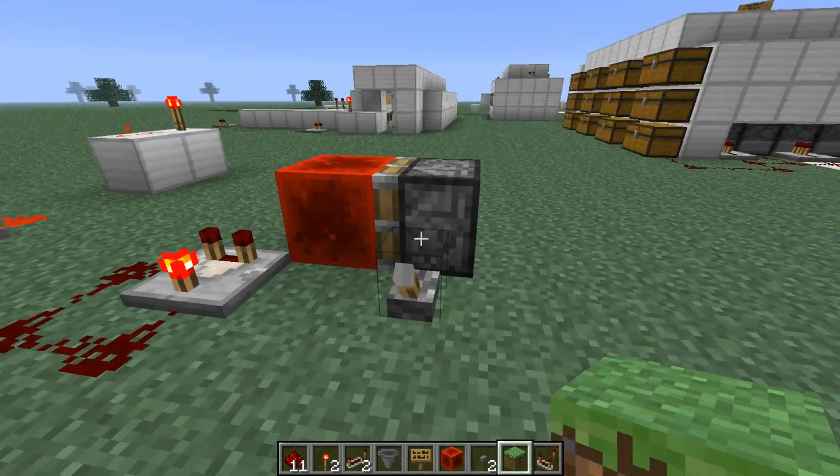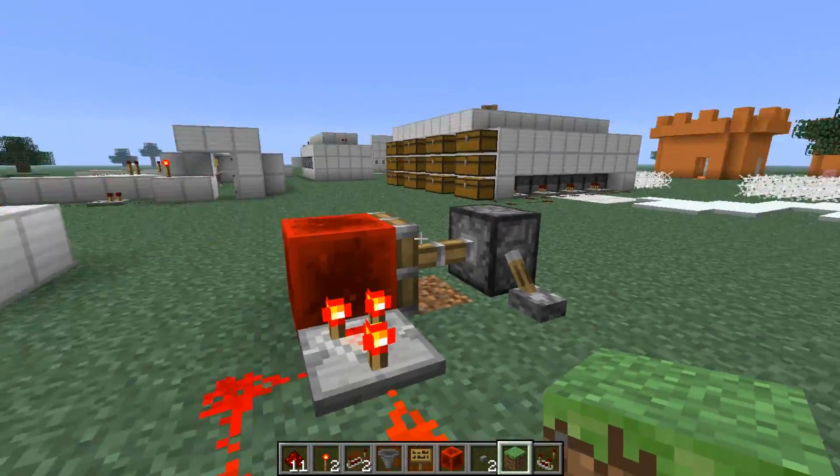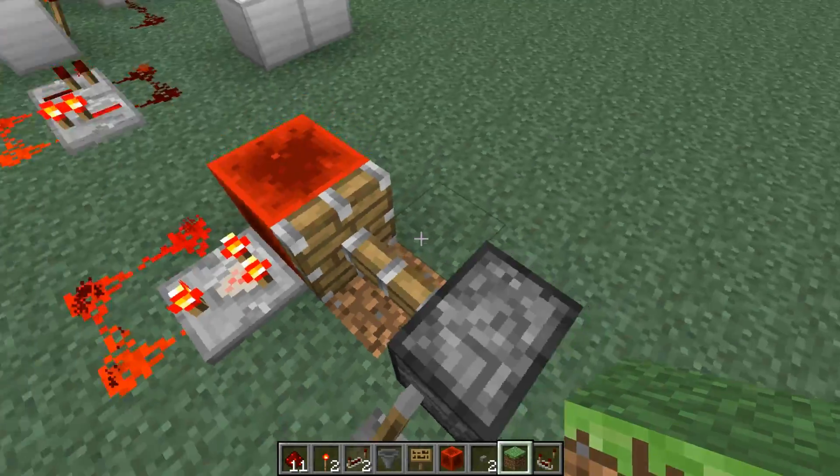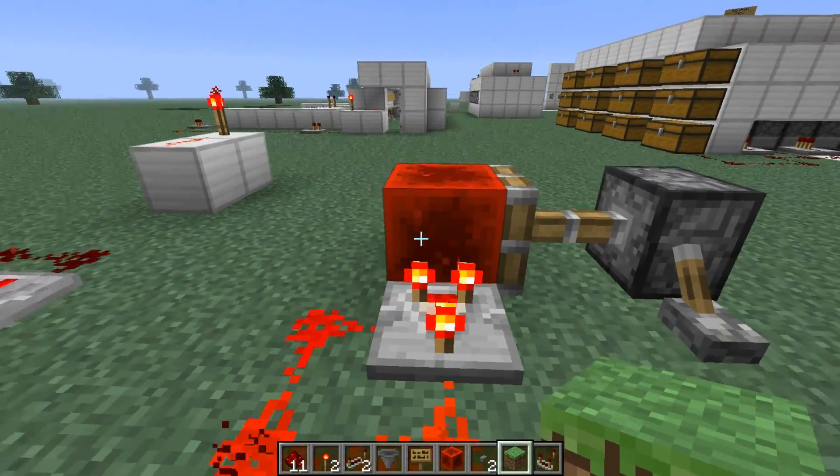So how this works — this is the same concept as in my flamethrower. You flip the lever, the piston extends, and pushes a redstone block right here.